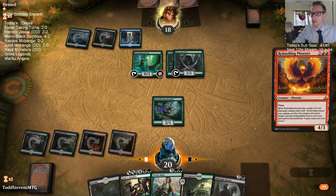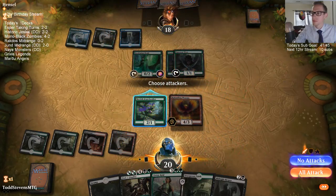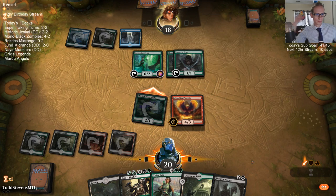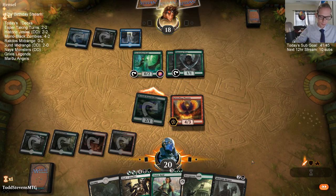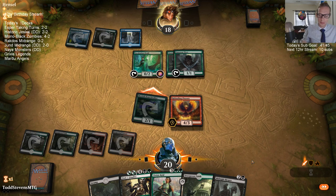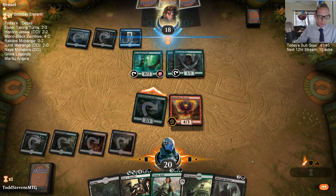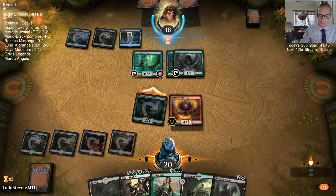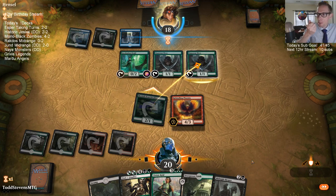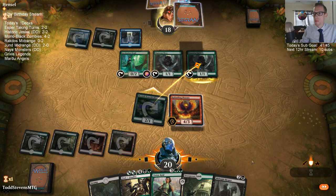They have so much mana. I think trading a Branch Walker for a Llanowar Elves is perfectly fine — basically making Branch Walker a Stone Rain on them.